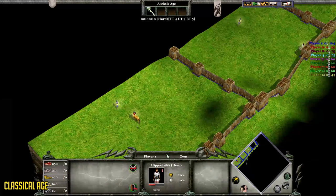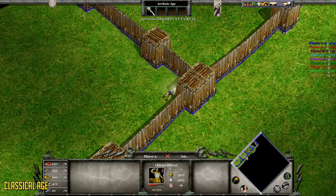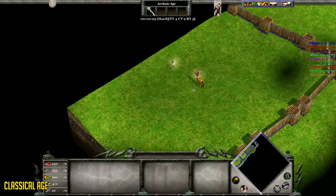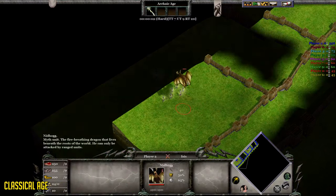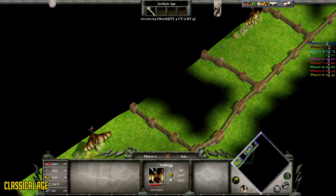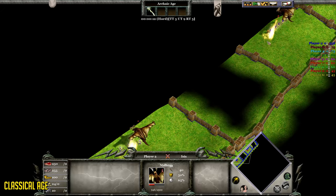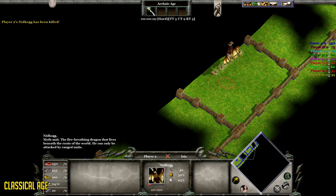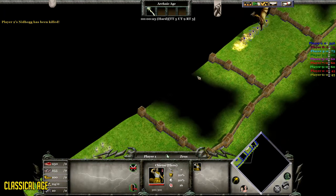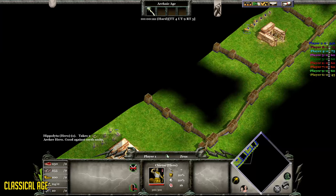And now, in the Classical Age, we have Hippolyta, Chiron, and Hippocrates. Now, Hippocrates is a healer, so he doesn't really have a use here and he's going to be losing all challenges — but keep in mind he can be useful in-game. In a one-on-one, Hippolyta will always beat Chiron. Something that's interesting is that Hippolyta actually has a higher bonus versus the Nidhogg myth unit, which is a Norse god power. I don't know why this is, because they are from the same age, but Hippolyta is simply way better at dealing damage against a Nidhogg. And against buildings, they pretty much do the same damage, so that wasn't really worth testing.